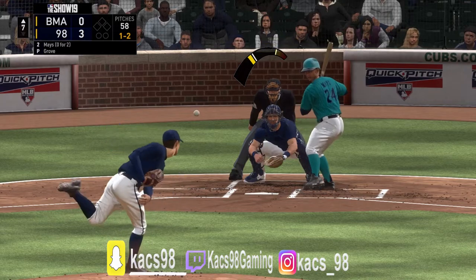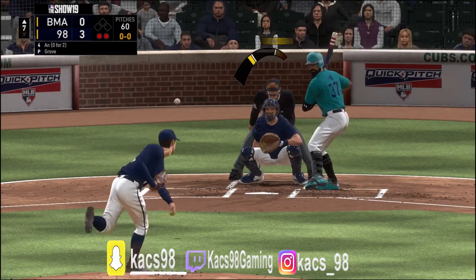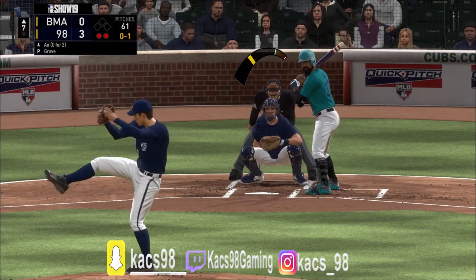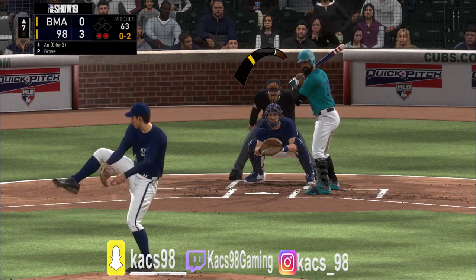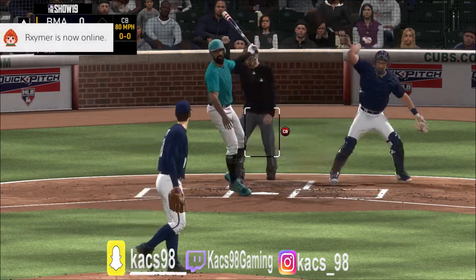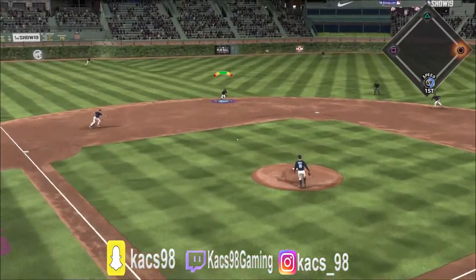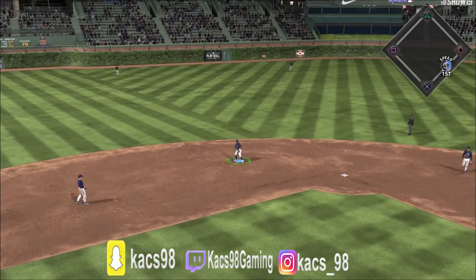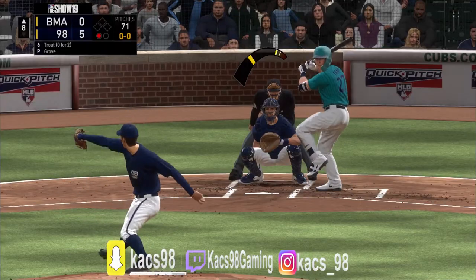My favourite pitch on the card is his slider against lefties. The ball moves away against left-handed hitters, which will force bad contact if you locate it close to the edge of the strike zone — that's the best pitch to strike out lefties. His forkball is good but I only use it to mix up pitches; it's not really a strikeout pitch for me, but it's good to keep the batter guessing.